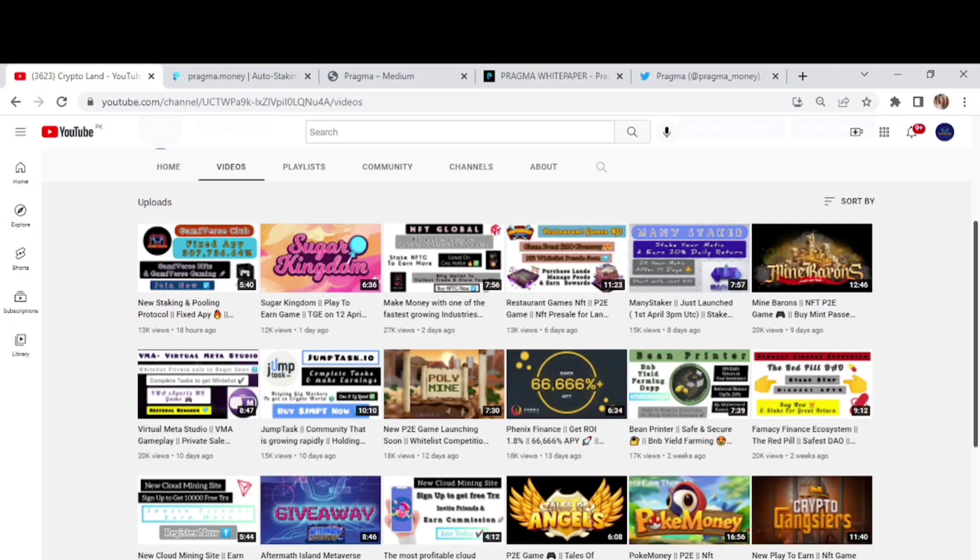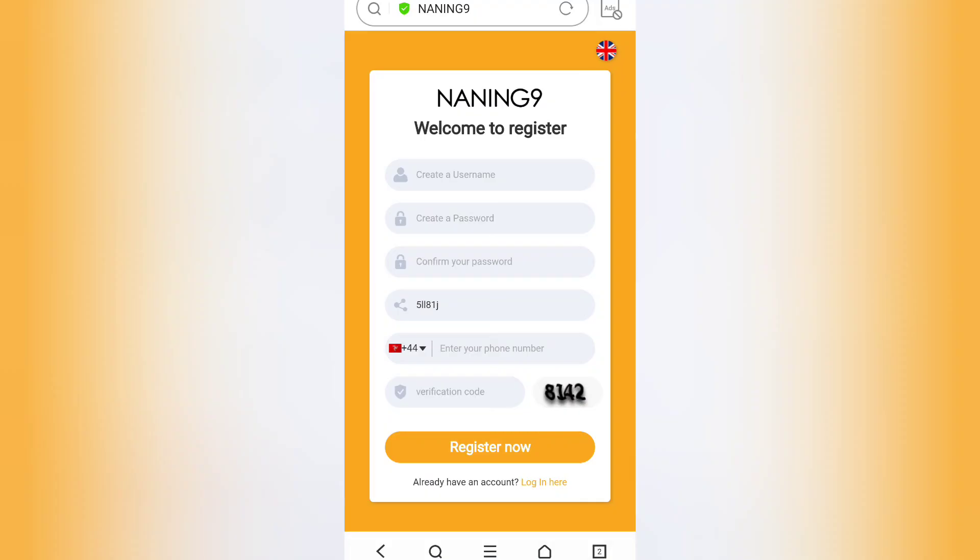Today in this video we're going to talk about 99, which is a shopping platform. You can simply grab orders, take orders to earn money, and you can also refer your friends to increase your earnings. First of all, we need to create an account.